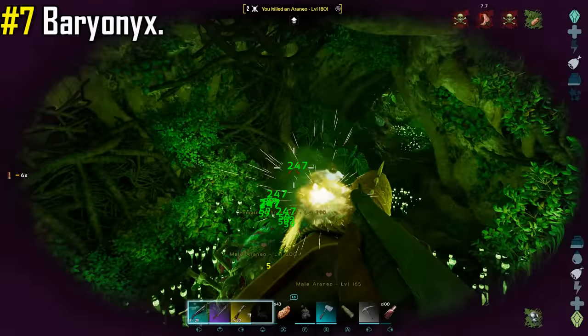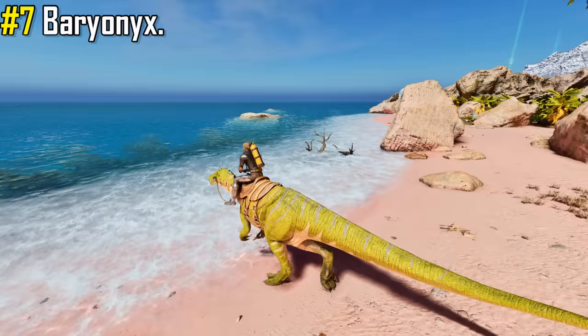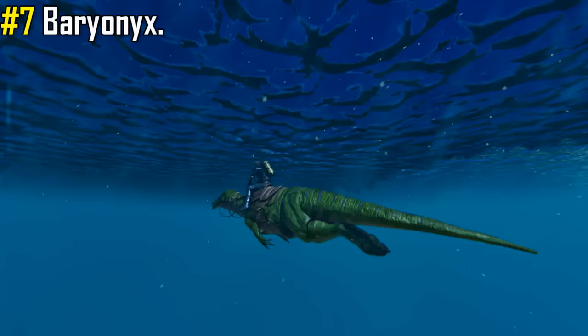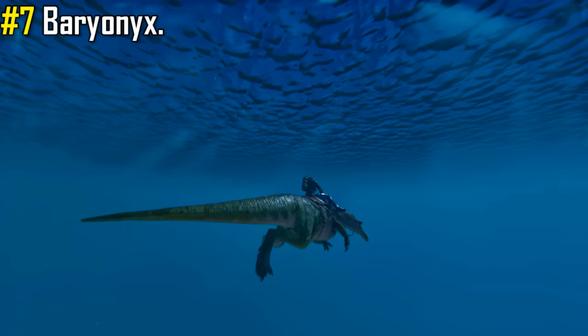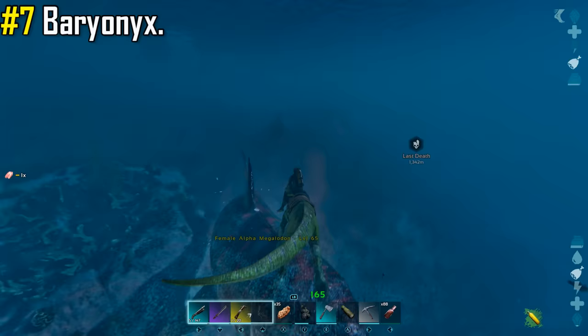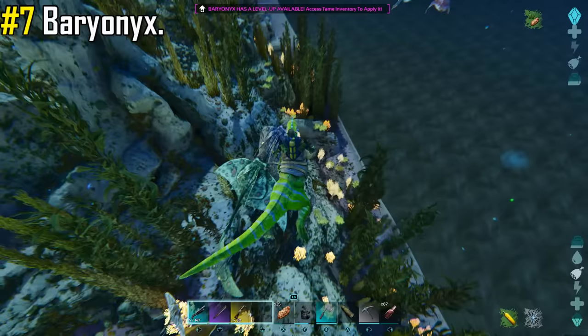You can wield your weapons while riding, enabling you to take out threats from afar. They are also the perfect land mount to open the door for ocean exploration, as they do not possess an oxygen stat and are equipped with a deadly tail stun attack that can stun a wide variety of creatures. This includes being able to stun alpha megalodons, making them an easy kill. It can also be used when taming a Basilosaurus, where you can stun the mantas guarding the Basilosaurus, making taming one much easier.